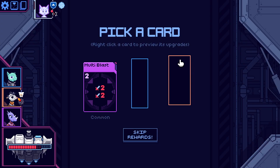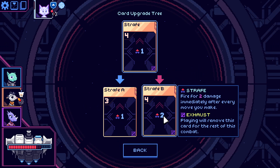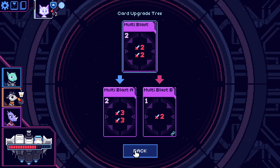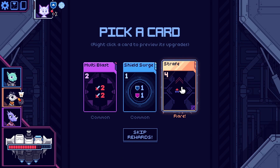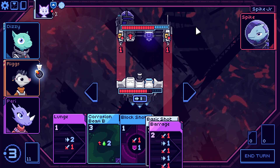Card reward: multi-blast and strafe — fire for one immediately after every move you make, costs four. We don't have four energy but could potentially have three. Also another multi-blast available. I want strafe — going to take it and see if we can make it work. We'll need another upgrade station, but we've got another battle first.